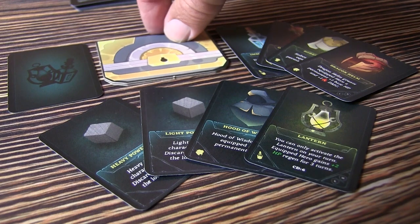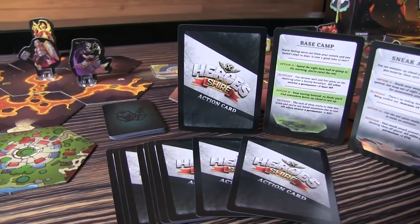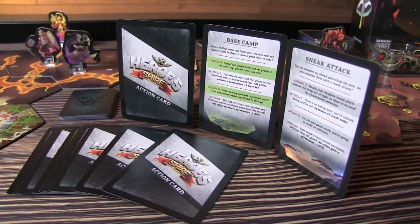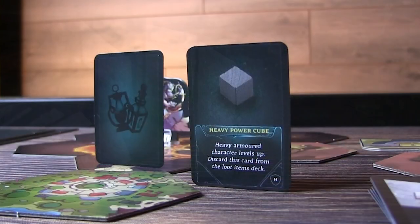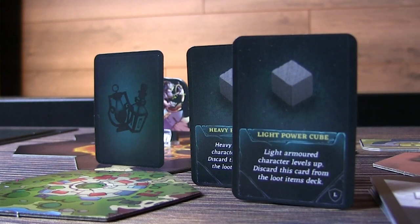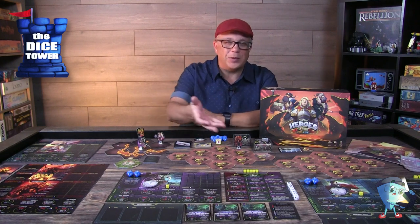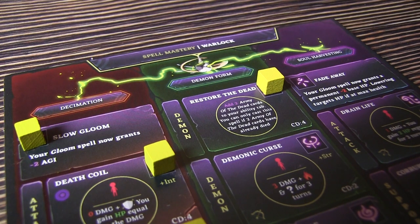In scenarios you'll have treasure and loot cards, as well as action cards that you'll interact with. You start at level one, so how do you level up? Well, defeating a boss is one way. You might encounter a power cube in a loot item, or you might have a level up option in the action cards as you play through them — those are the three basic ways to level up.